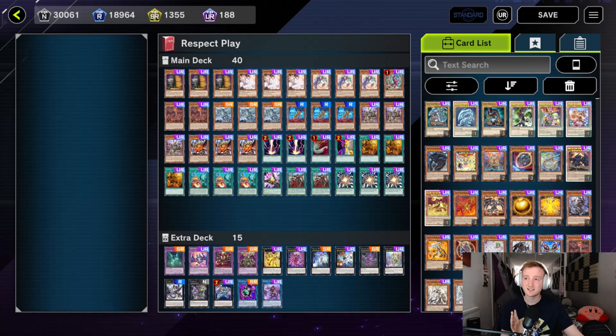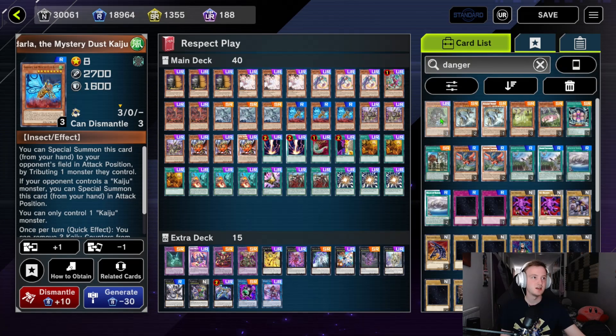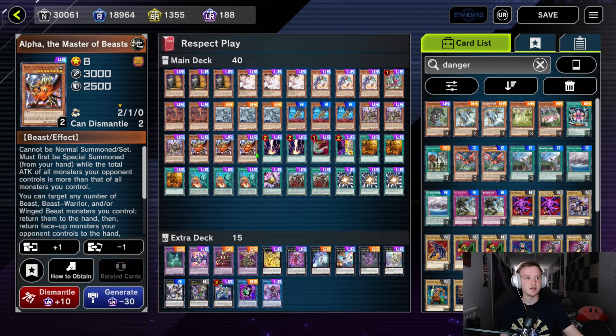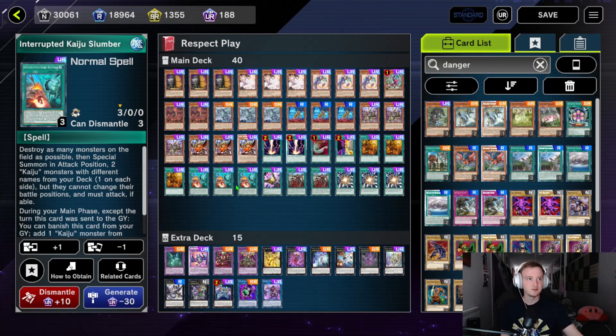It's very similar to the one we used in the XYZ Cup, but more emphasized on going second. We added in more Kaijus — we used to run Danger monsters like Danger! Bigfoot, but the problem is you have to reveal them for cost and if they're already revealed they don't work. So we took those out and put in more Kaijus, more Alphas, just to get into our Rank 8s.